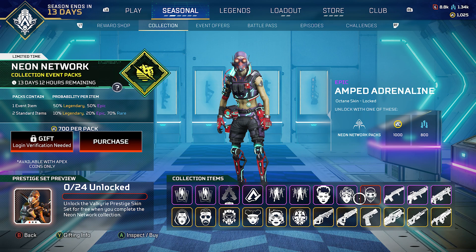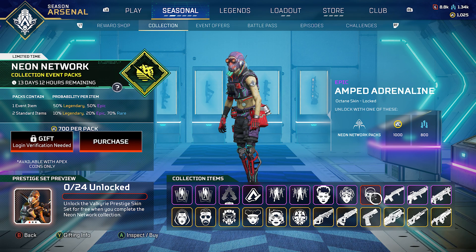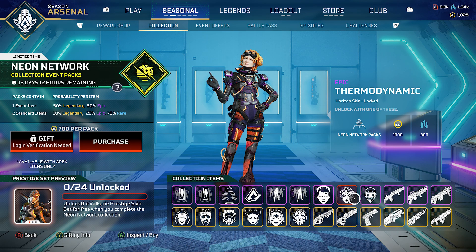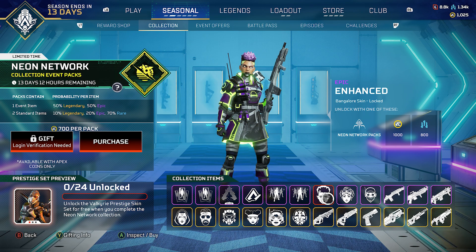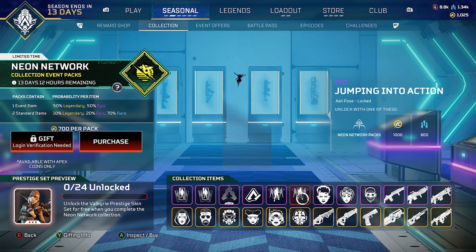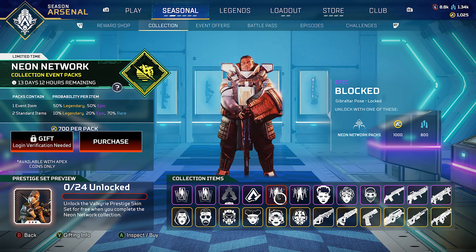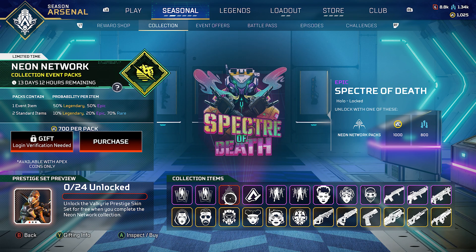First legend skin is the Octane Amped Adrenaline — nice colors, though it's basically the default outfit with a color change. Same with the Horizon Thermodynamic skin, but the color combination really hits. For Bangalore there's Enhanced — slightly different but the colors work: gray, white, purple, and green. Then we have the Ash pose Jumping Into Action — nice pose — and the Gibraltar pose Blocked, like 'you shall not pass.'